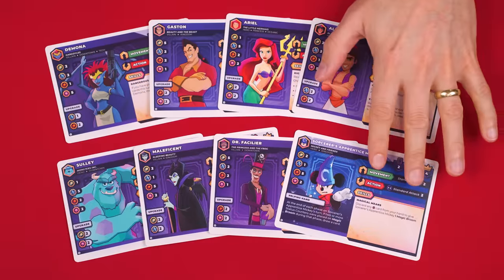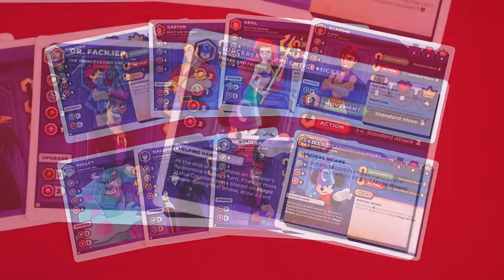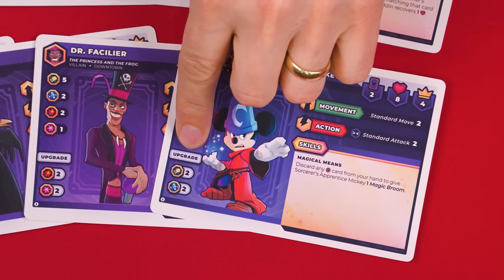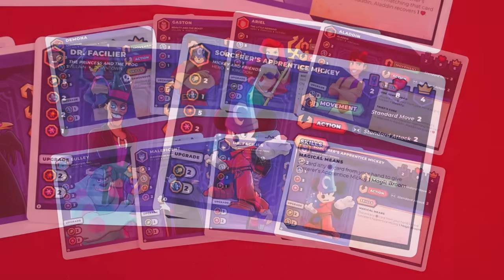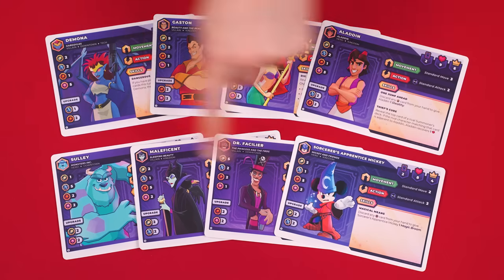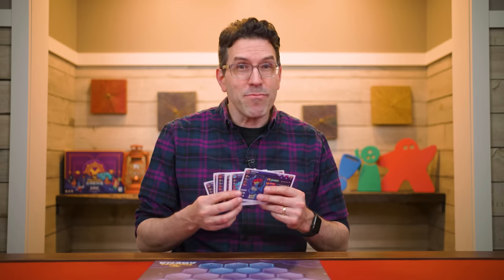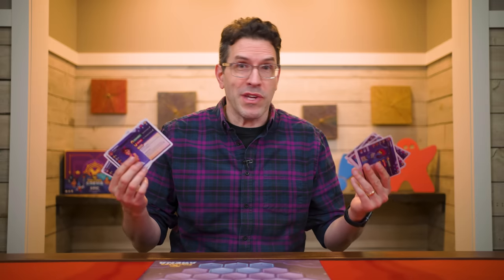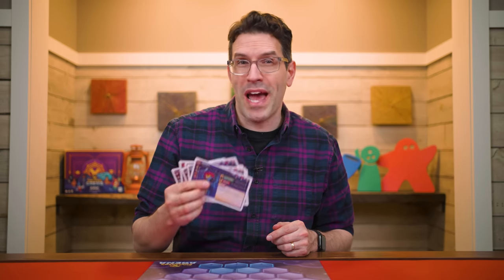Now collect the eight character ability cards that come in the game. These are double sided and they should begin the game with the side face up that says upgrade in this area. The players are known as summoners and each summoner will control three of these characters. To pick characters, you may prefer to draft them — pick one of the players to go first, perhaps the player who most recently watched a Disney movie or who lost the last game.